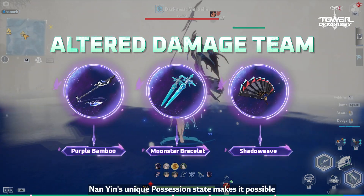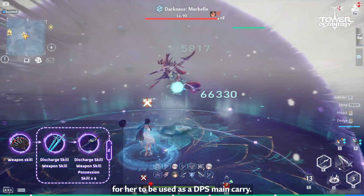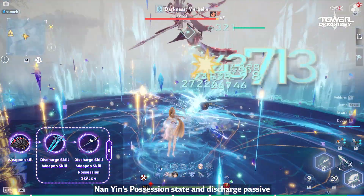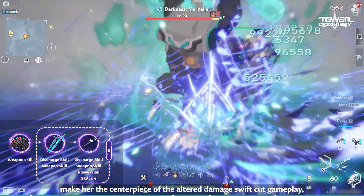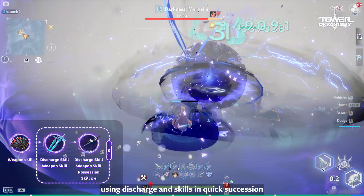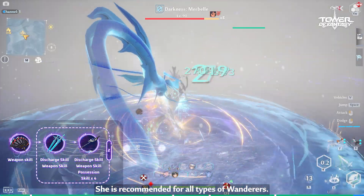Nan Yin's unique possession state makes it possible for her to be used as a DPS main carry. In an altered damage team, Nan Yin's possession state and discharge passive make her the centerpiece of the altered damage swiftcut gameplay, using discharge and skills in quick succession while maintaining adequate damage. She's recommended for all types of Wanderers.